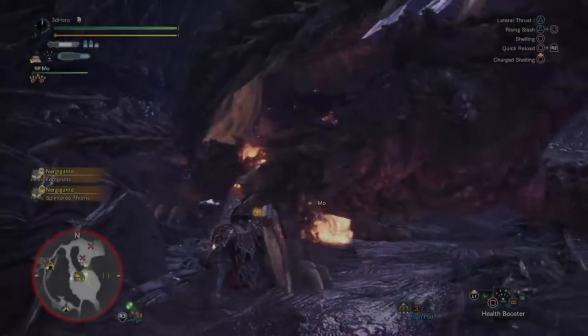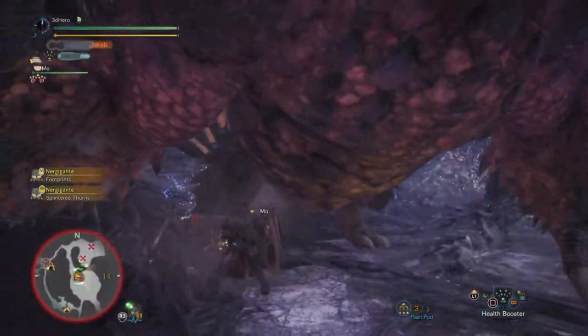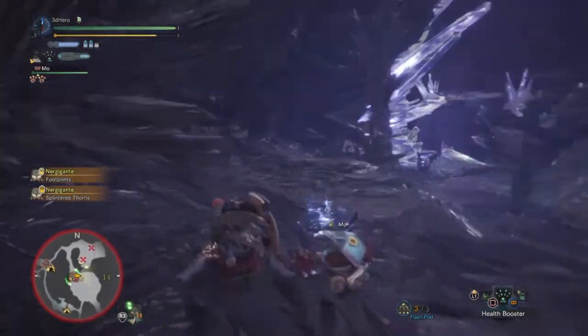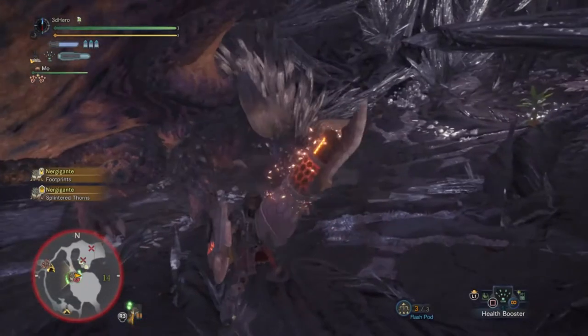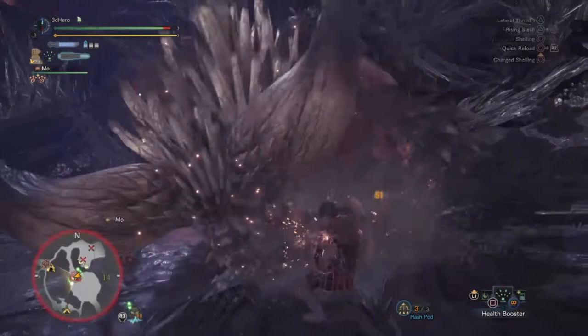Hey everyone, 3DHero here and welcome to today's latest mix set build. Today's build focuses on using the Basil Buster commands and creating a high explosive, quick damage-dealing build that combines standard attacks, shelling, and triggering the in-explosive status for a very large amount of damage within the short period that you produce it in.